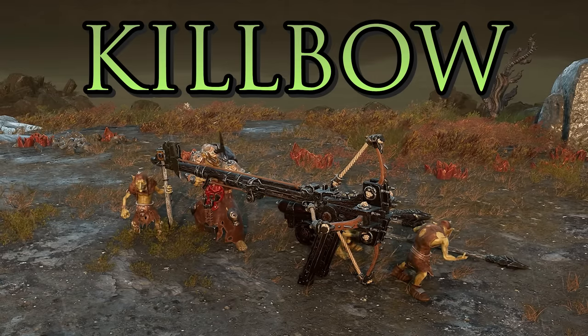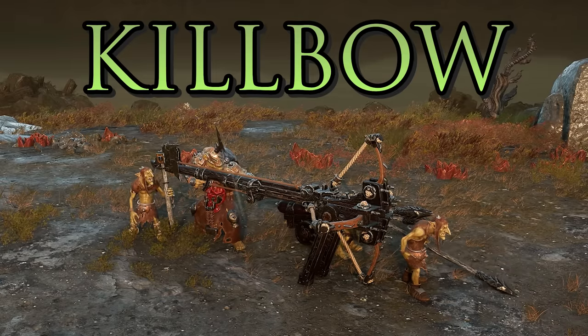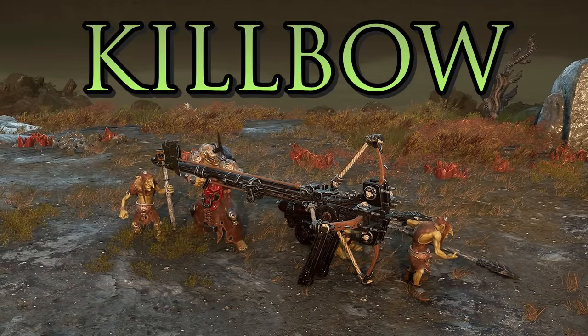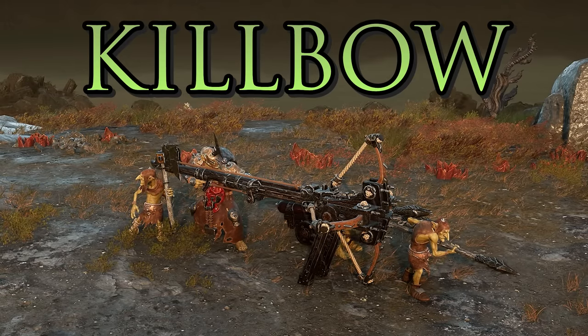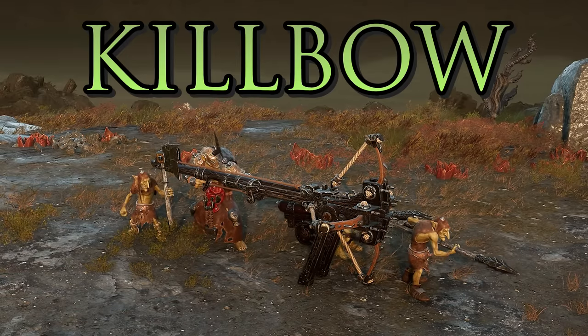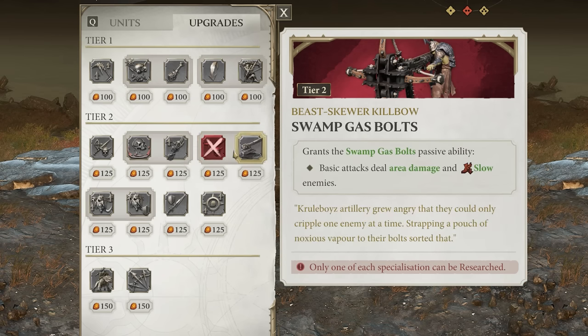The tier 2 Beast Skewer Killbow has great range and does a lot of damage to any kind of enemy, but is very slow and clunky to move so it needs protecting. It's great for covering a point from distance. It also has the Skewered ability, firing a bolt that punches through all enemies, damaging and stunning them — if two or three units are lined up you can hit them all at once.